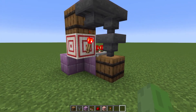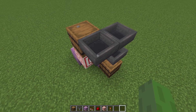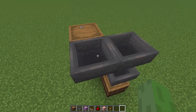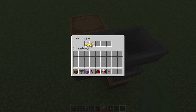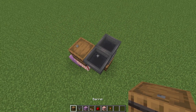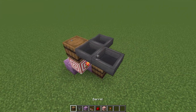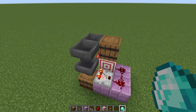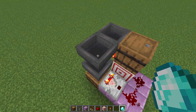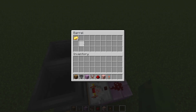We also need to fill the output of the machine, so put the items you want the customer to receive into this hopper. If the space in this hopper isn't enough, you can simply expand it using a barrel or a chest. Now we can test out the machine — if I throw in one diamond I will get one gold, and if I throw in five more I will get another five in the output.